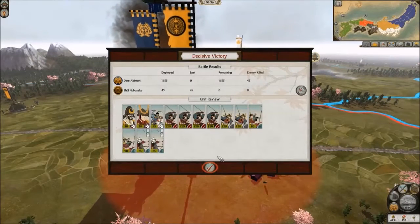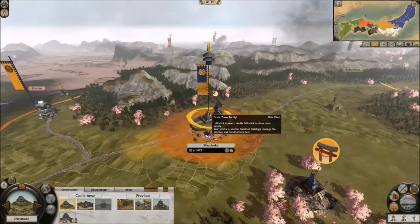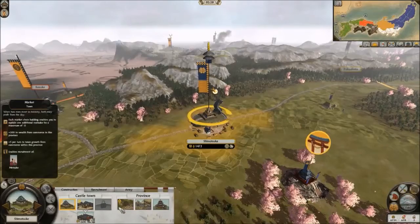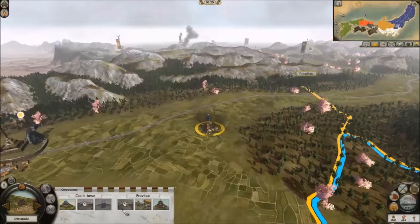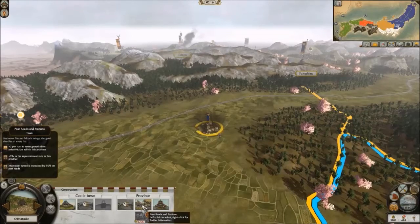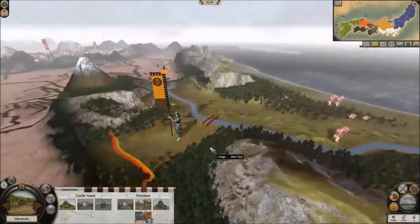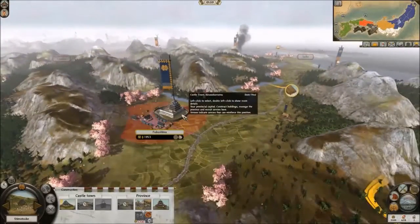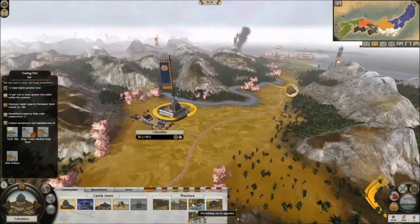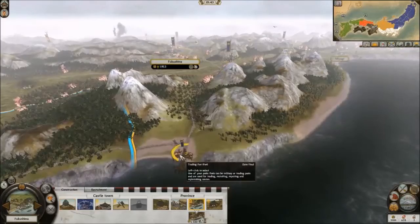I lost zero units and I will peacefully occupy. I will also upgrade my food and upgrade my market. That is two territories of the Iko-Iki taken. They do have quite a sizable army though, sitting outside of Nagoka or whatever it's called. I think we'll have a pretty easy time of taking over the Iko-Iki — it's dependent on what we meet after the Iko-Iki, whether or not that's strong or weak.